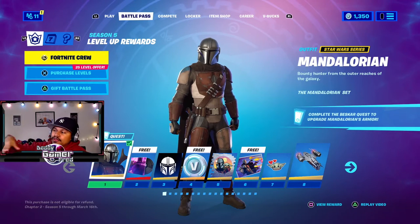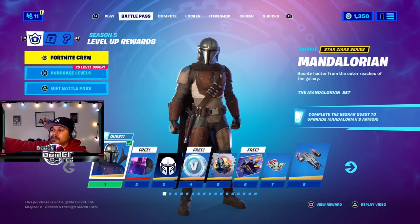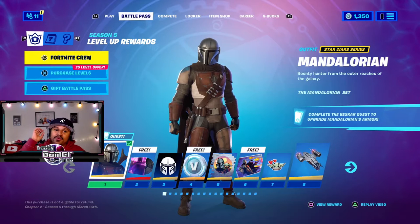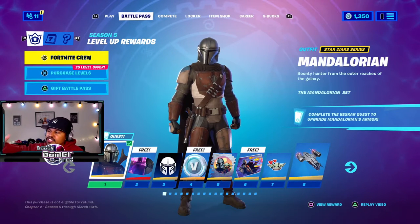That leads me to believe that some of the doper stuff is later on in the battle pass, and I can't wait to check those out. I do know that we also get Baby Yoda - I don't see it in the first eight tiers, so I believe we get it through a quest. If you want to see me unlock everything in the quests, I am gonna do quest videos this season, so be on the lookout for those.